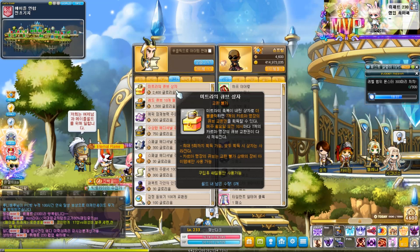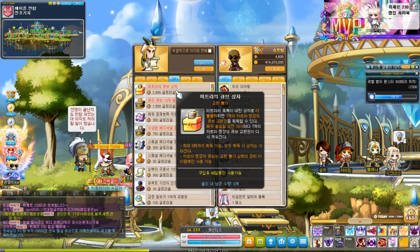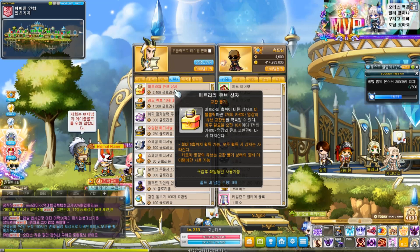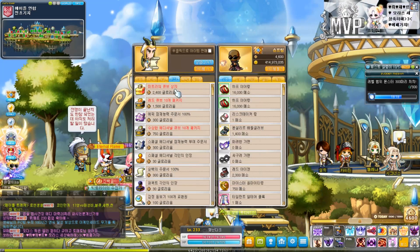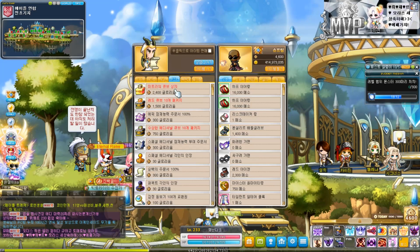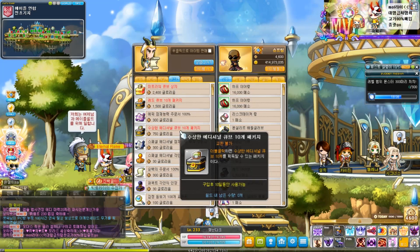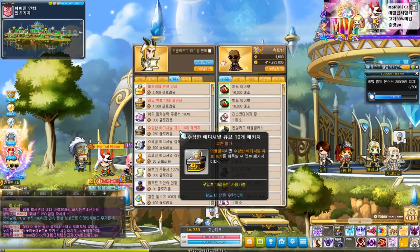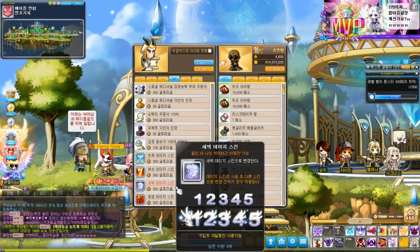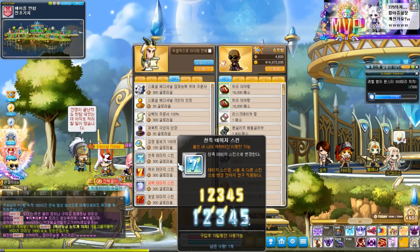I've opened the cube box about three times and I'm going to open it a fourth time after I get my weapon to unique. They're going to have a cube sale in the next patch — there will be unique pot scrolls in the auction house for meso, and I just need enough meso to purchase them. I also bought 10 red cubes and 30 bonus additional potential cubes, but those were all horrible — nothing rolled 10 attack.